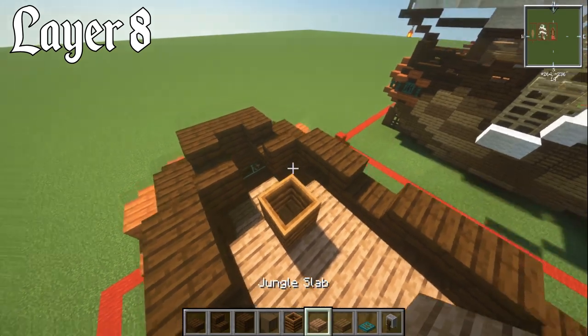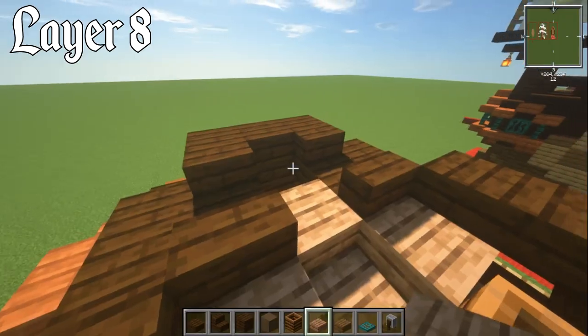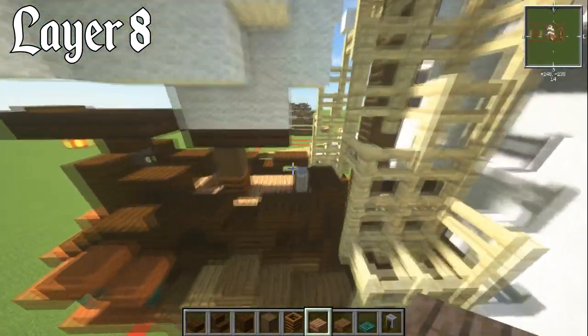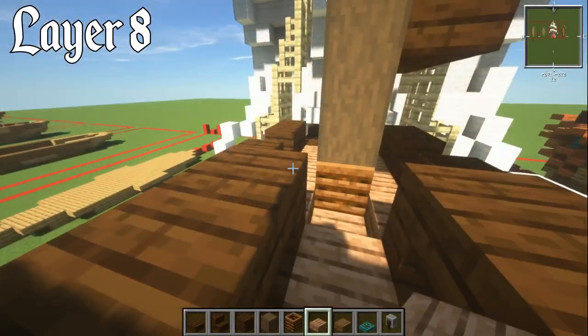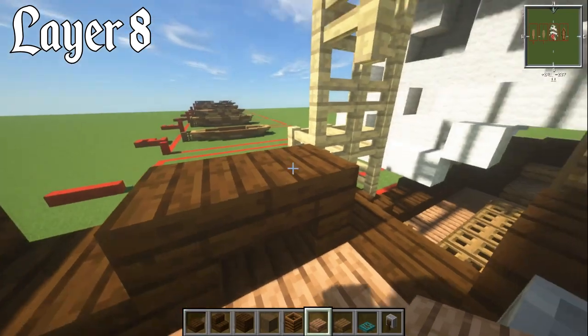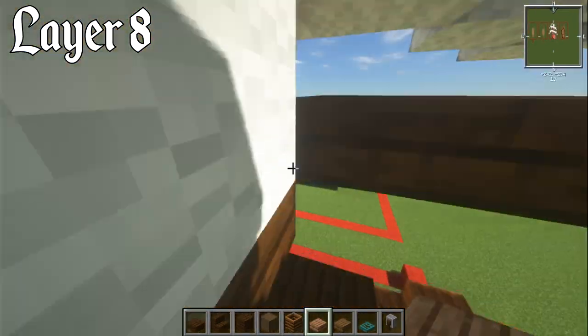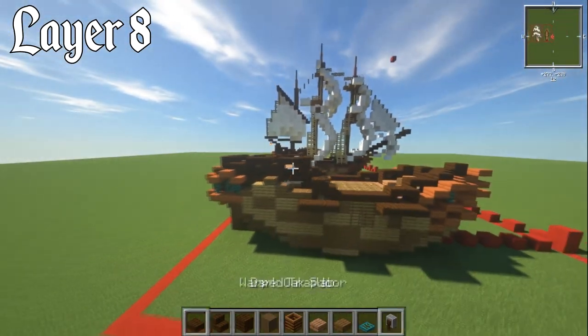With your jungle slab, have a slab here, slab here as a lower piece, and two slabs in there — so you can then get up to the highest part of it. It's quite nice and detailed with the waviness of the whole thing on this upper deck. That is it for layer number eight.